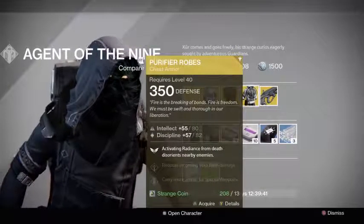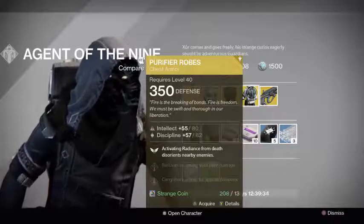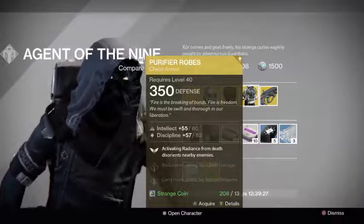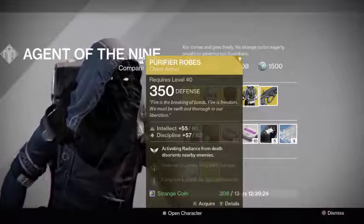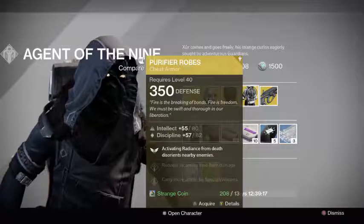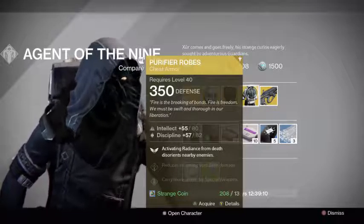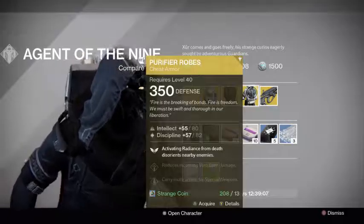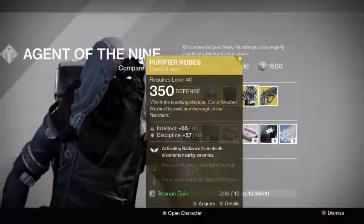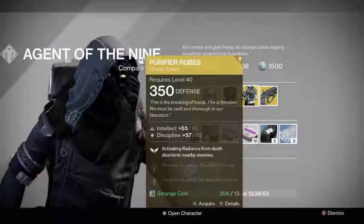For Warlocks he is selling the Purifier Robes. Whenever you activate Radiance from death — meaning you have to already be dead when you activate it — you are going to distort nearby enemies; basically you set off a flashbang when you respawn. It's really nice for Trials of Osiris if enemies are around you when you respawn, because it's really hard to see when it goes off. Outside of Crucible or Trials of Osiris I don't see much of a point for it in PvE.